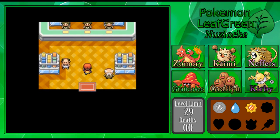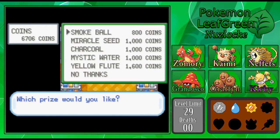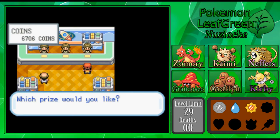I'll show you what I did buy. I bought pretty much all of these items — a smoke ball, miracle seed, charcoal, and mystic water, just because I think those could be useful in the future and potentially on some of our current equipment. I didn't get the yellow flute because I can't use items in battle anyway, and the yellow flute cures confusion mid-battle, so that wasn't worth it to me.